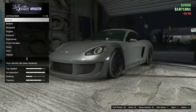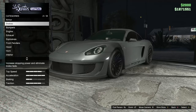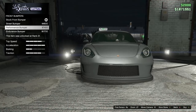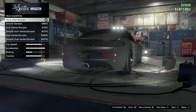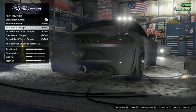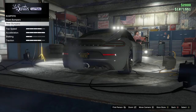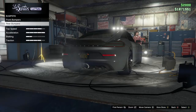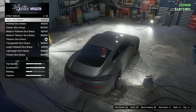Let me show you what's available for the Growler itself. The bumpers — there's not too many front bumpers, just about four, but there are more rear bumpers than front ones. I'll scroll through them real quickly. Personally, I feel like this car with just no body modifications looks perfect as it is. The engine stunt braces go in the back.